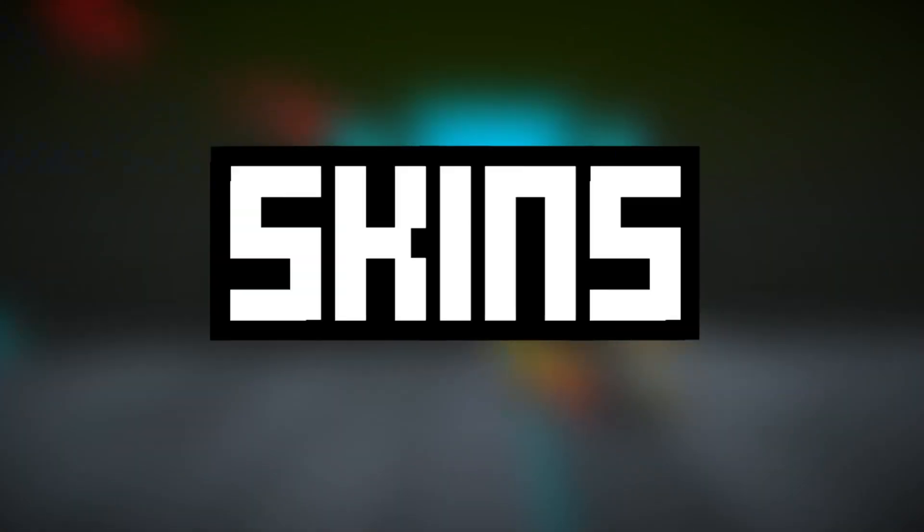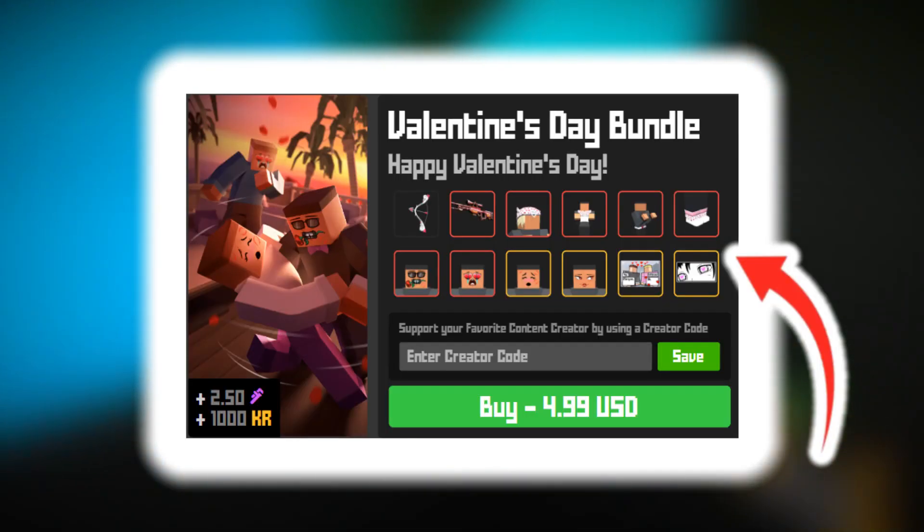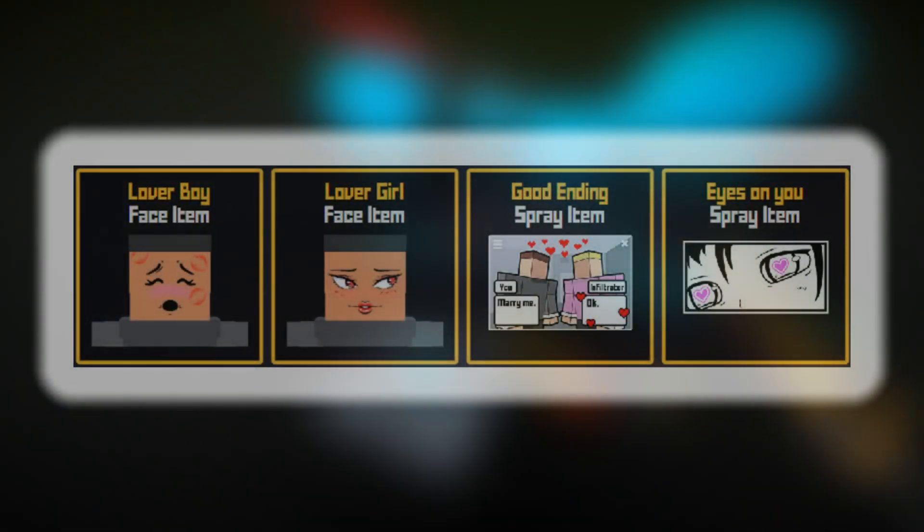I've said this before and I'll say it again — those parts of the bundle don't matter too much; the main part is the skins. This bundle comes with 12 different skins split between 3 rarities, starting with legendaries and working our way up.